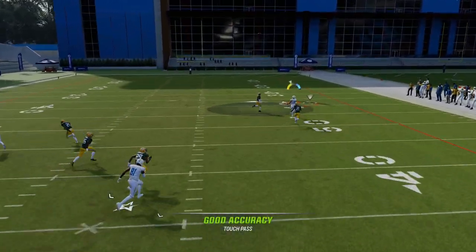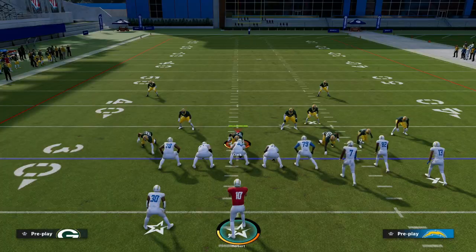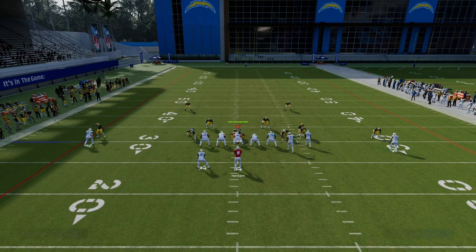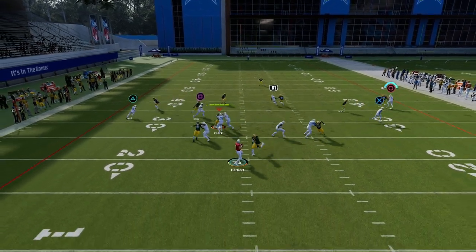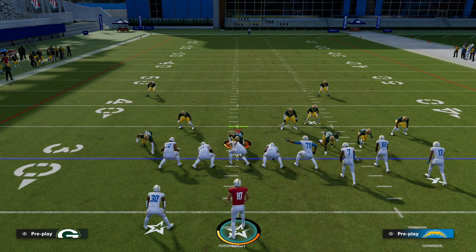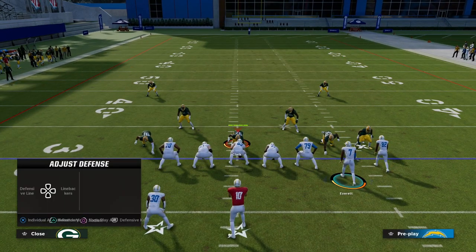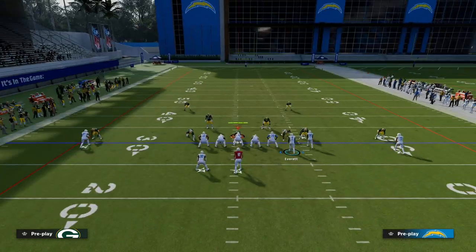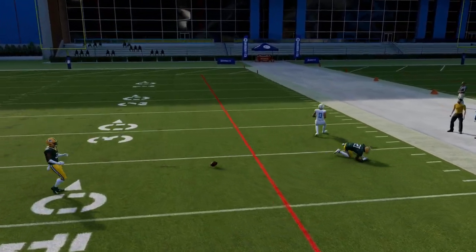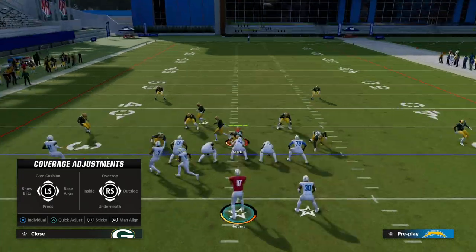Sometimes his separation is significantly better than others, as you can see. Another thing you can do with this fade route is motion him to the outside, which will keep him from getting hit by that deep safety. However, I've noticed that when I motion the receiver out, I don't get the glitchy separation as much as if I keep him inside. So we'll talk about how to deal with the safety in a second. That time we get the separation and we can freeform that outside and away.